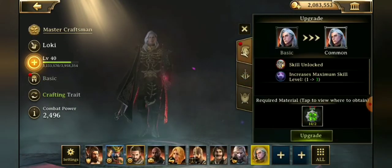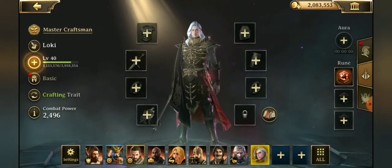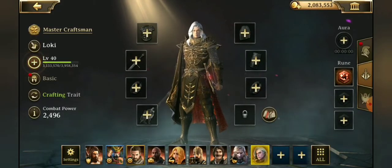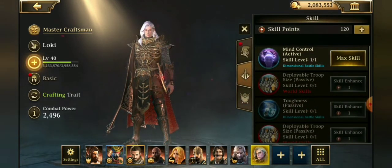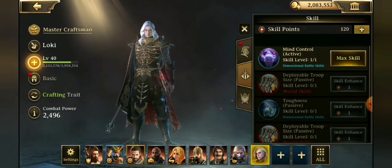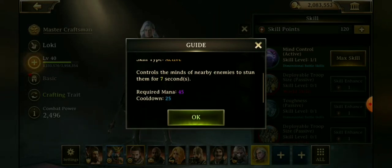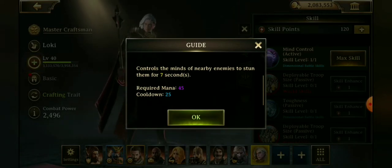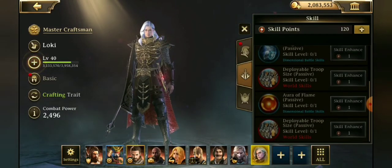We've also gotten Loki. He comes in a cavalry trait with a cavalry damage leverage rune of 10%. As far as duels go, he's a lot like Feylord — Feylord has a blizzard attack which freezes enemies, while Loki has a mind control attack that freezes or stuns them for seven seconds. His passive attacks are toughness and aura of flame.